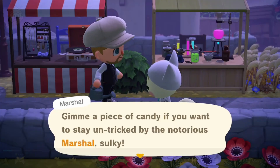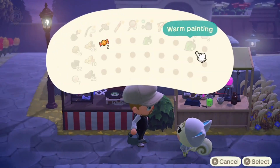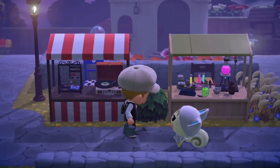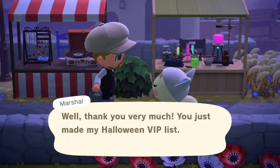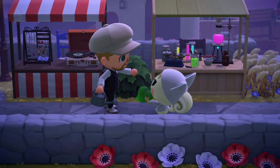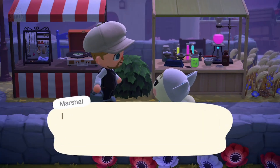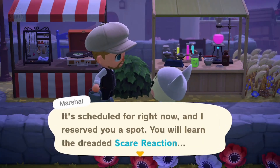As for Scare, that is given to you for the first time that you give a piece of Halloween candy to one of your residents, like so. As soon as the cutscene finishes and you've had a little Halloween candy, the resident will not only give you a particular Halloween item, they'll also give you the new reaction that you just saw — the Scare reaction.